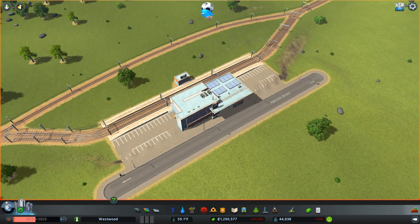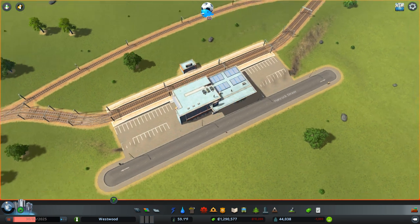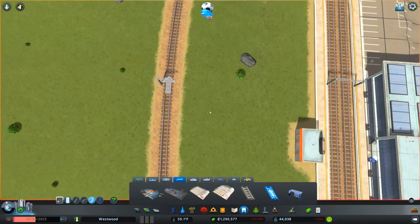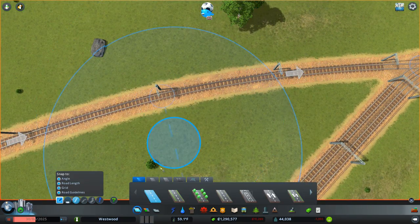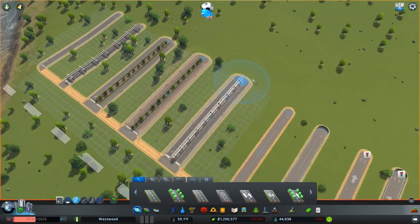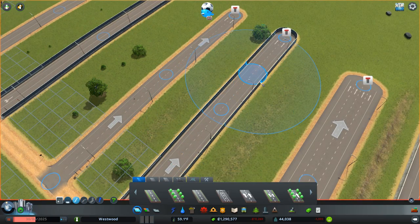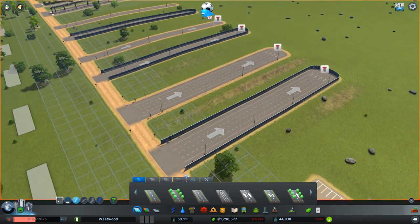A couple of additions to the train section not to be neglected: you can now allow intercity trains or disable it if you only want local inner-city trains. There are two-way rails, which we've always had, but there are now also one-way rails as well, which are fantastic — shown by arrows. That is also the same for any roads that you draw; they will also have these arrows on them if they are one-way. Instead of the bright green arrows from the Steam Workshop mod, it's now been integrated into the game with lighter-looking arrows, making it really easy to see which way your roads are going.